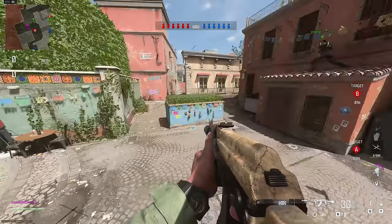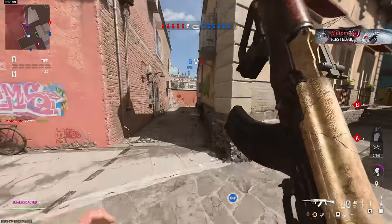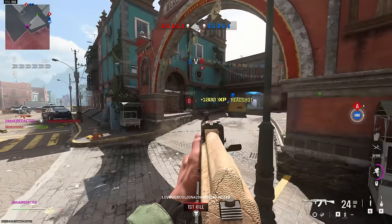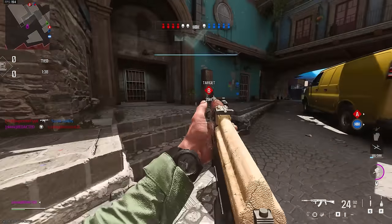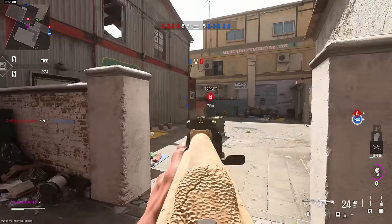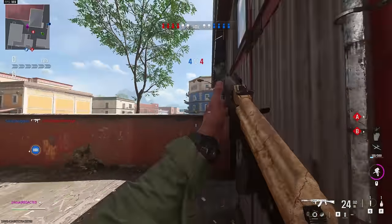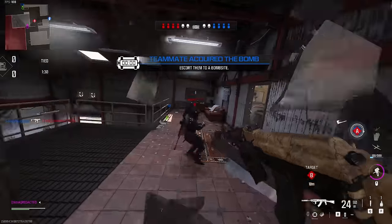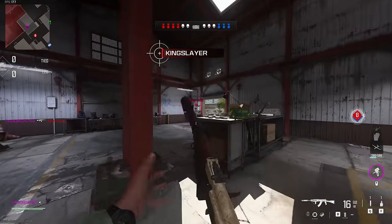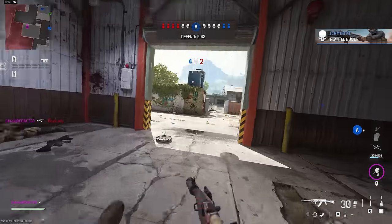I don't see anybody, so we know they're either in their spawn, haven't spawned yet, pushing B, or in mid. We check mid - no one's there. Check spawn - we got one pushed up a little bit. My guess is they're at B. They just killed a teammate too. Peek it, peek it - glass is broken, so someone went through that window. We're gonna go through here - look at him right there, easy kill just like that.